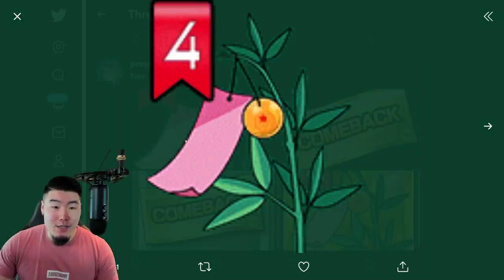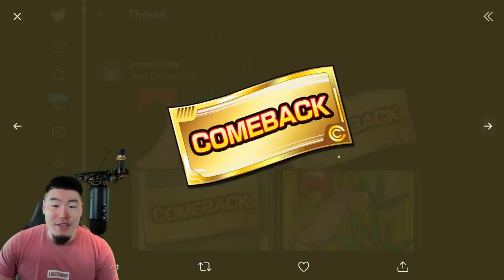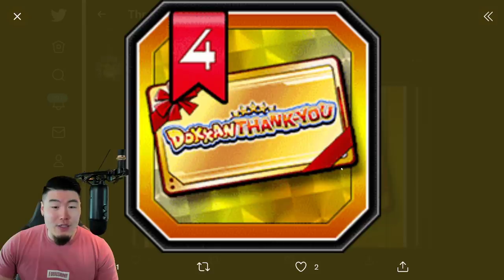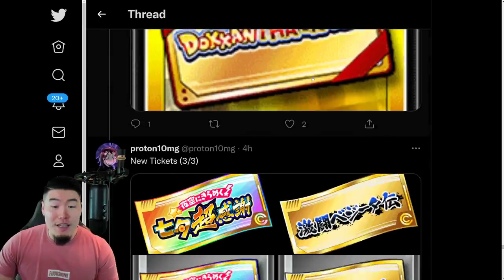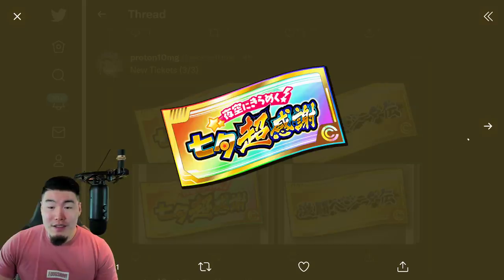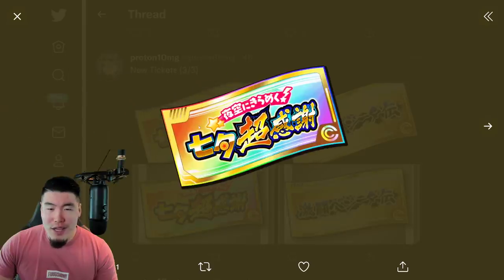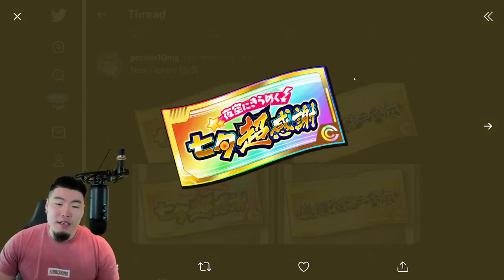And then we have new tickets. We have a Wish Strip. We have a Comeback Ticket. And we also have a Dokkan Thank You Gift Card, which we are able to get right now. And there's also some other tickets — I believe this is for the Legendary Vegeta event. This is a Rainbow Ticket. JP got it for their banner. I don't know if we're going to be getting them on Global, though — unless it's for another celebration later on, like for Christmas or something like that.